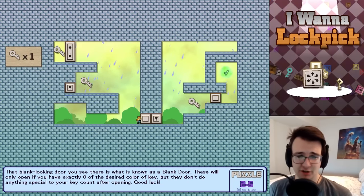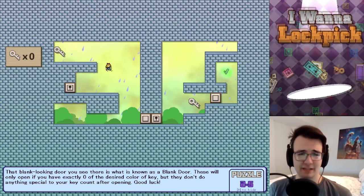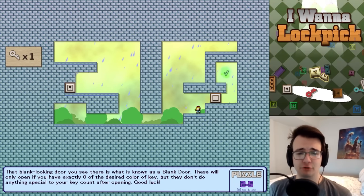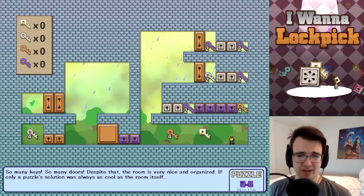A blank door — these will only open if I have exactly zero of that color of key. So I have one key and can't go through this door. Oh, there's a spot where I could just spend the key and junk it. So I can spend the key, break the door, get the key, spend it — I have to grab this key. Pretty clean.